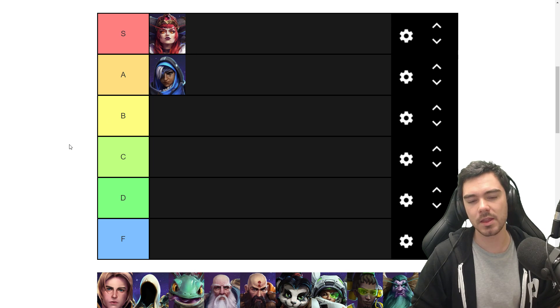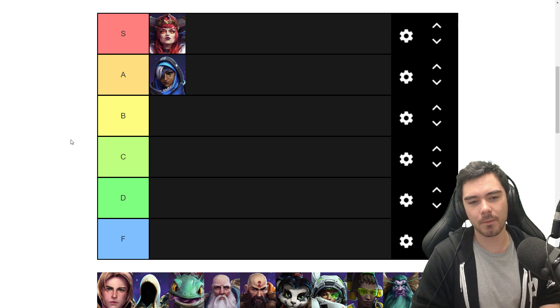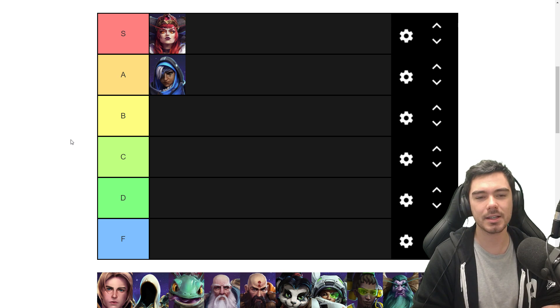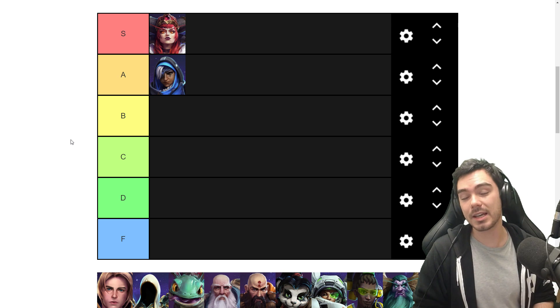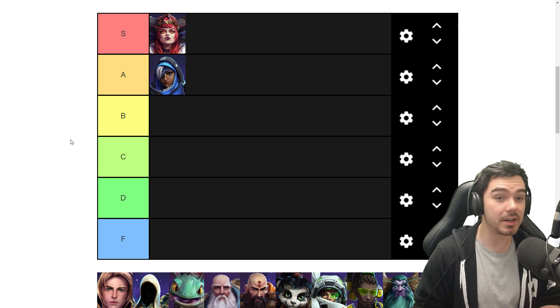Next up we've got Ana. I'm going to put Ana in the A tier. I think Ana is one of the most controversial heroes in the game — there have been a lot of balance concerns around her. At higher levels of play she was very overpowered for a very long time and not fun to play against. However, I do think Ana is a good hero for the most part, with a couple of flaws.